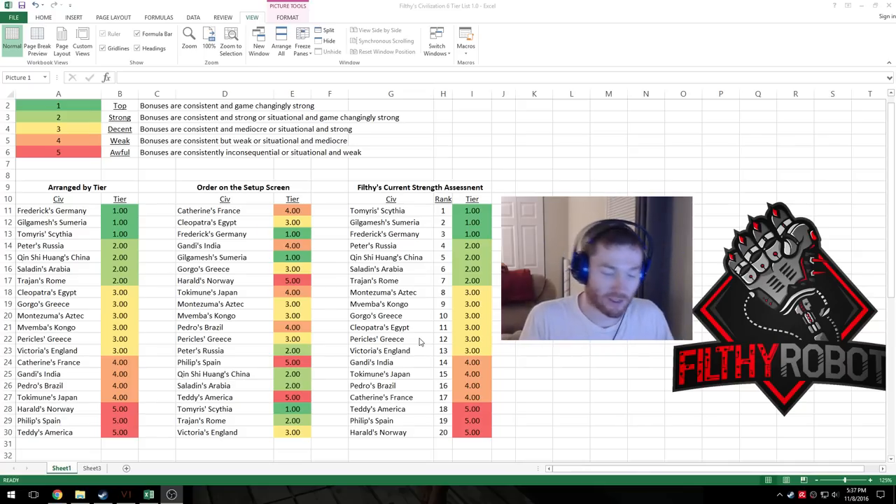China is a consistently good civ. China's not going to have bad games — extra builder charges are super good, the Great Wall can be built by regular builders instead of military engineers, super good, and wonder rushing in the early game is very powerful. Early game bonuses have more impact than late game bonuses — the sooner you get them the better. Early game wonders like Stonehenge, Petra, and the Pyramids are all really good because of the opportunity cost of building them. China gets dibs on any one of those it wants because of the builder rushing ability. It also has a very nice medieval defensive unit that's going to be a monster inside cities with very high combat strength, great in encampments and city districts.